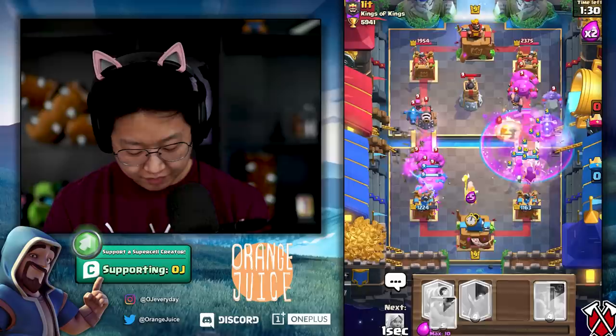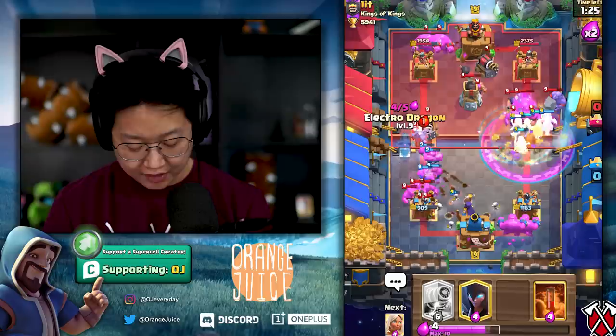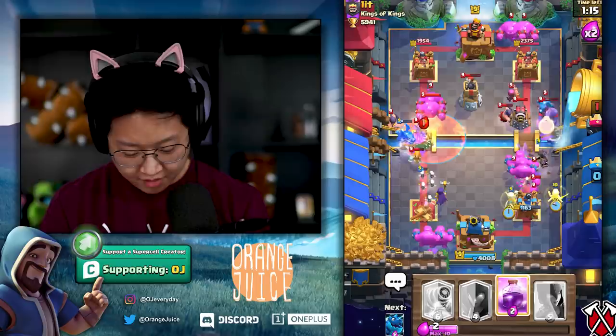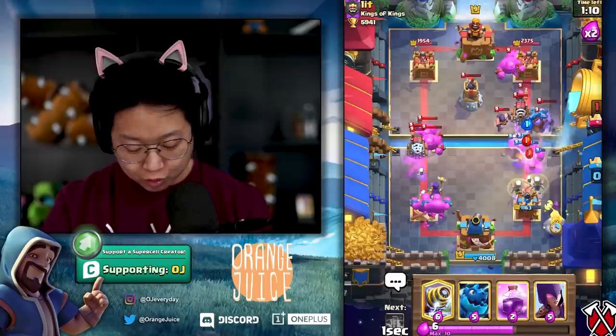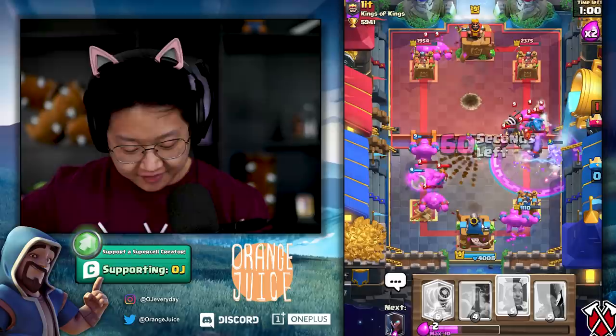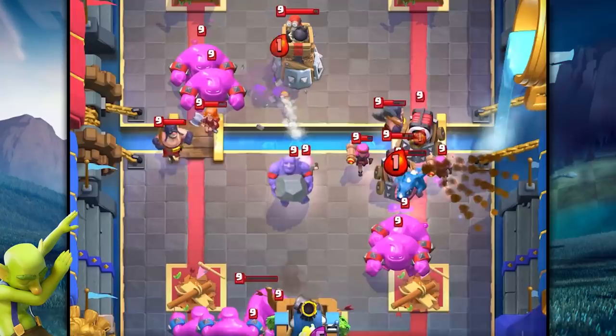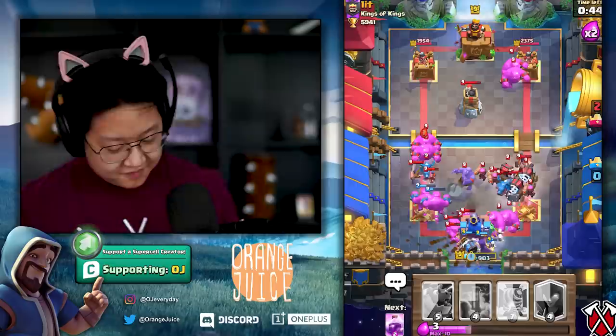He's got freaking Executioner - I have no defense on the right side or the left side. He's not letting me stack the Battle Healers. Not like this - the Executioner wrecks my Electro Dragon. I refuse to admit this deck is better. I can't stack the Battle Healers because of the freaking Bowler. This is it - this counters the Battle Healer deck. It's got Bomb Tower, Executioner, and Bowler - he only won because he hard countered me. He knew the deck I had.